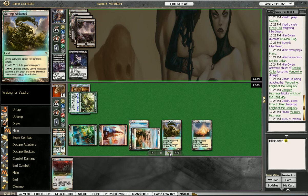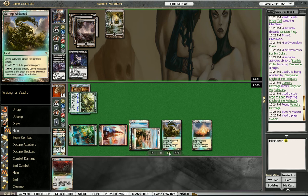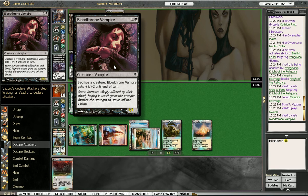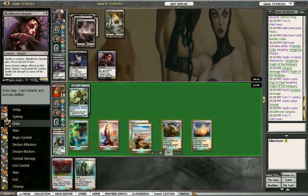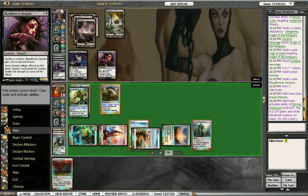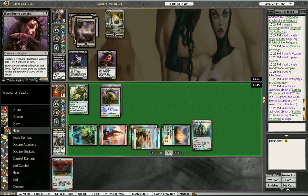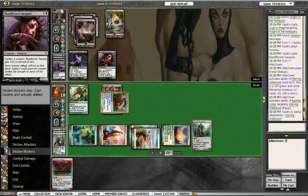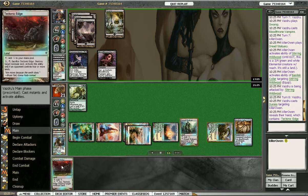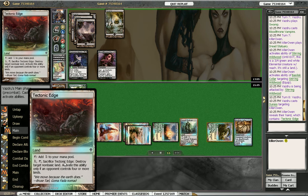We can't attack with the Knight anymore because of the Hexmage. Bloodthrone Vampire — just a smaller version of the Husk or Aristocrat. On our turn we play the Sanctuary, activate the Wildwood since he can't first strike it, and equip the Basilisk Collar on it to get in some extra damage and gain some life. He plays a land but he should have known we had Tectonic Edge — obviously he wasn't paying attention. He's seen it three times now and should know it's in our hand since we haven't played it yet. That's just bad play.